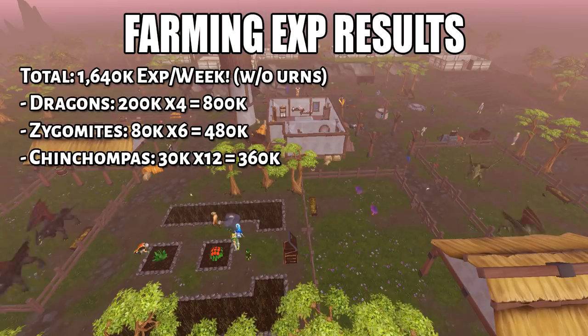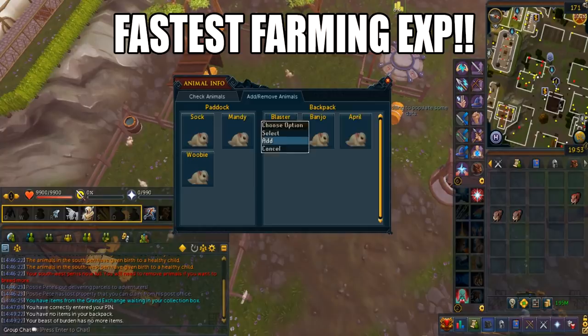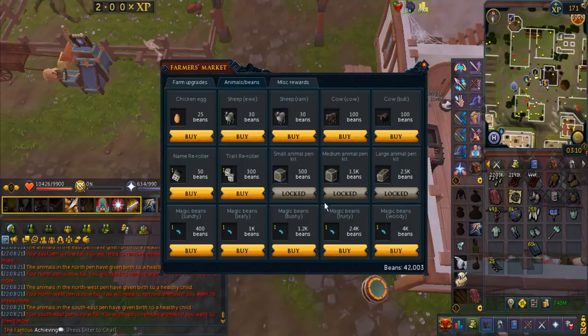There's an even faster method for farming XP: raise baby animals all the way to elder. The advantage here is that you do not need to feed them and you don't need to unlock the ability to breed, giving you 2 more slots in every pen. Sell them at elder stage for 4 beans. Here is the full chart for all the animals. Buy medium pen deed number 2 at 64 farming and large pen deed number 2 at 71 farming. Put the highest level animal you've unlocked in the breeding pen. The XP per week you can get for this is 4.7 million — it is incredibly fast, somewhat expensive, but still a little cheaper than tree farming. The only issue is it's not traded very often in the Poff Trade FC, though this method is becoming more popular.